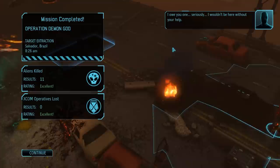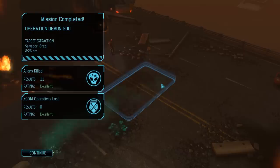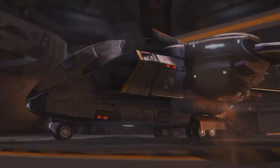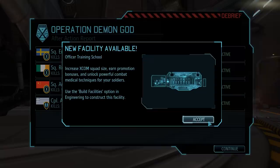All 11 enemies have been killed, the VIP survived without a scratch — time to return to XCOM HQ. Impressive work, Commander. Our soldiers have to be feeling good after a mission like that. And because one reward for this mission was a sergeant-level soldier, we unlocked the Officer Training School, a facility where we can unlock a few very useful upgrades for our squad, such as an increased squad size or more experience points per alien kill.